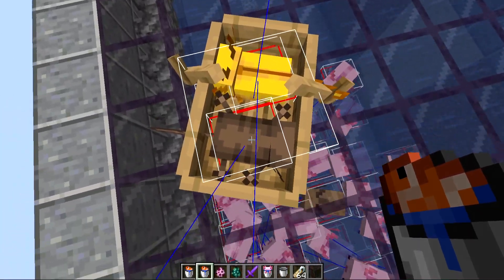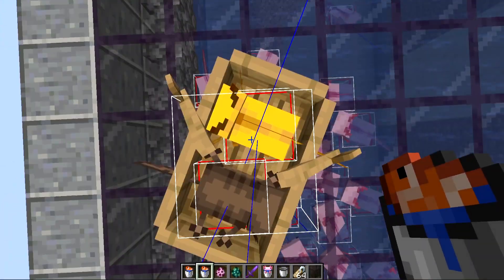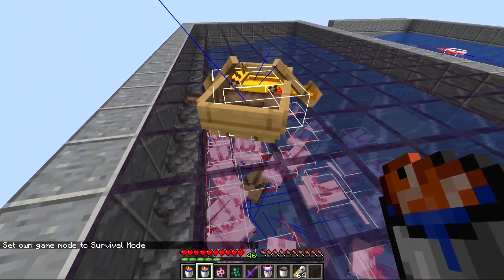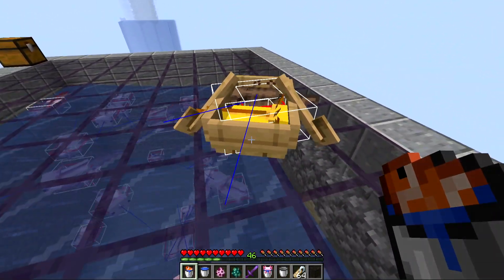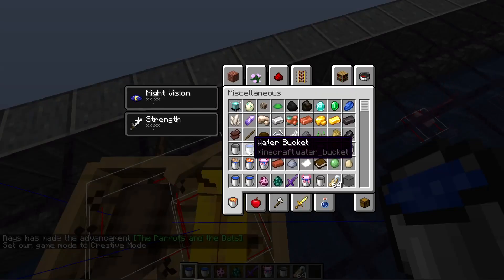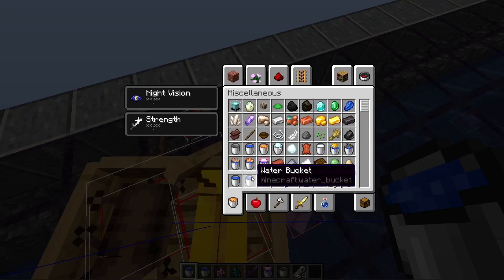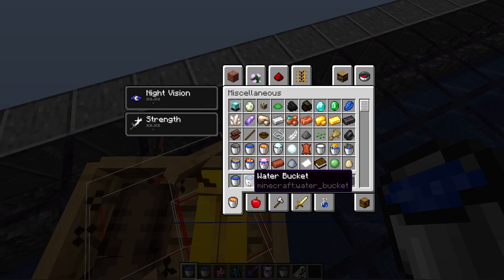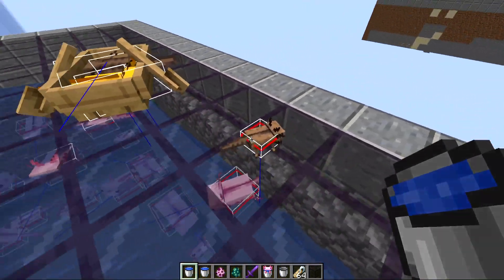The third way to get the rare axolotl is by breeding two axolotls together to produce a baby — there's that slim one in 1200 chance for the baby to be the super rare one. You feed a bucket of tropical fish to each axolotl, they enter heart mode and produce a baby. However, this method is extremely costly as you must catch tropical fish with a water bucket or purchase them from a wandering trader, making it very tedious and manual.